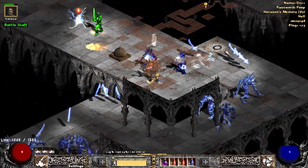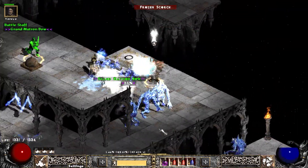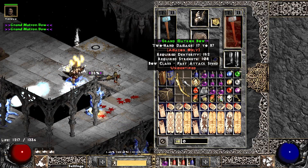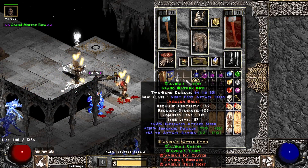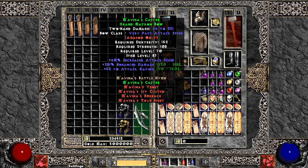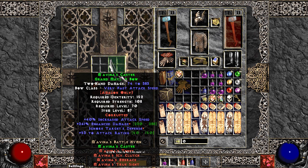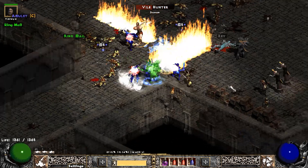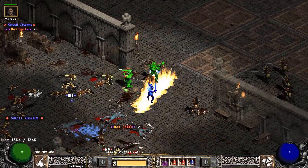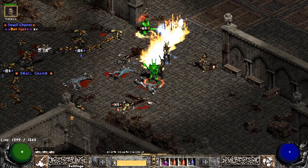Continuing on the same Horizons map, we find another set item — Mavina's Grand Matron Bow. I go ahead and slam this one; we kept it and got enhanced damage and ignores target's defense. Not sure that's what you want on Mavina's — you probably want open socket for elemental builds — but anyway.